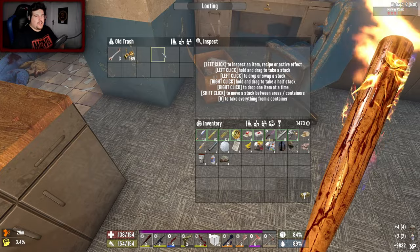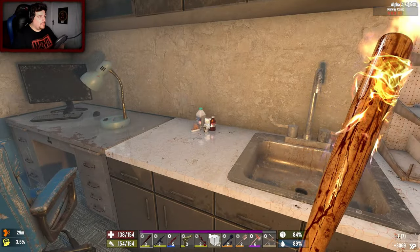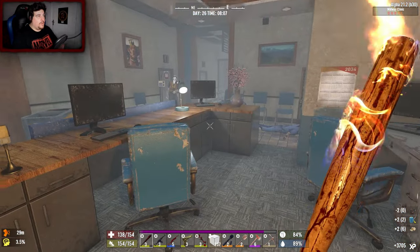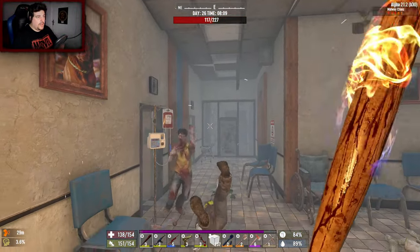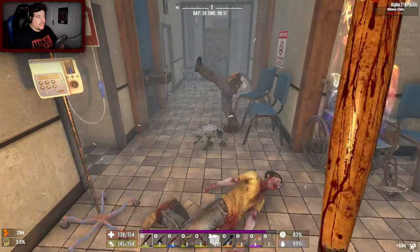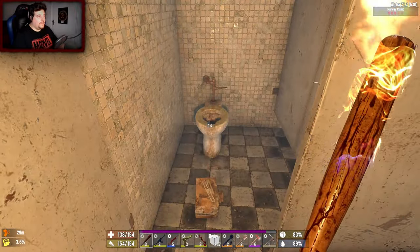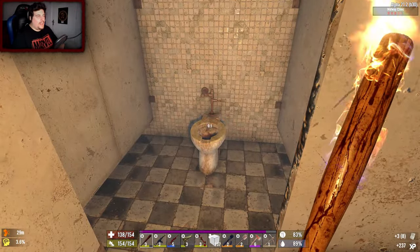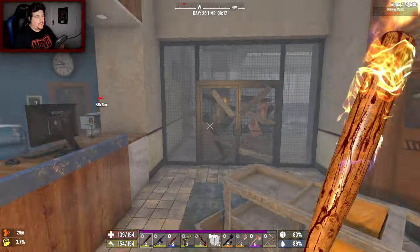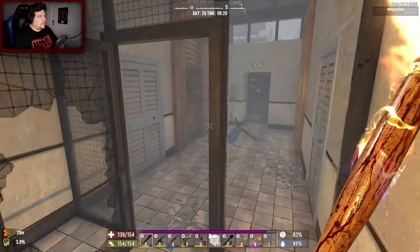Kind of like — remember Left 4 Dead? Love that game, absolutely brilliant. Left 4 Dead had this particular zombie called the Boomer — big fat zombie that used to puke when you killed him. If he blew up he'd get all his juices on you and a horde would come after you. It really reminds me of that. I kind of feel like that should maybe be part of the vanilla game. The only zombie that really pukes at you is the cop — yes you have radiated vultures, but cops are mostly the only ones that puke.